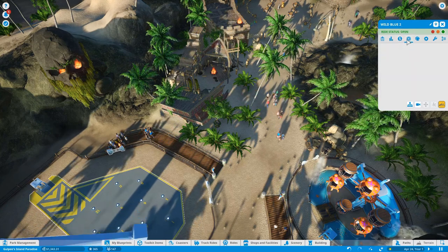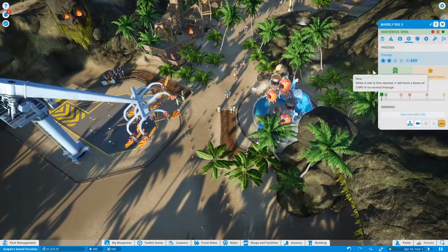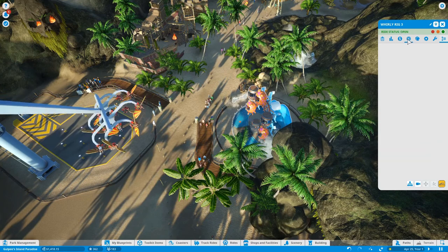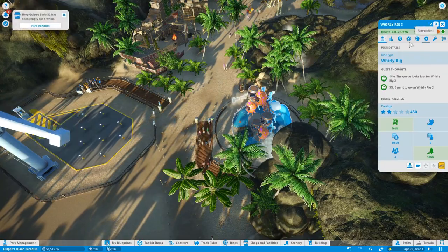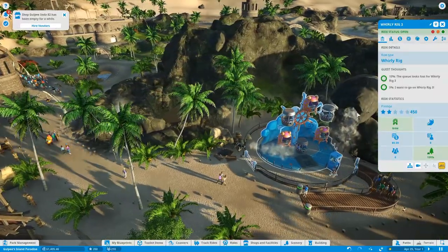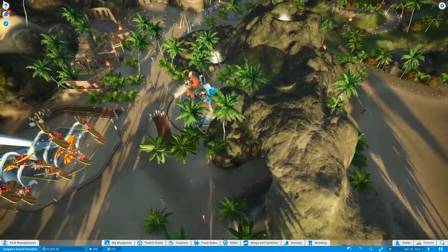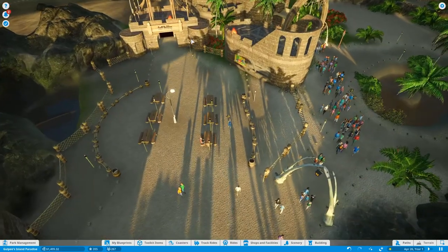The Whirly Rig — this is just the standard one I go for: four clockwise and four anti-clockwise. It gives us a prestige of 450, which means we can charge $12.50. I did have to add some scenery — a skull formation, a cluster blueprint, and a small tree blueprint. These should draw people in. Just look at all the people coming in for these rides — amazing.